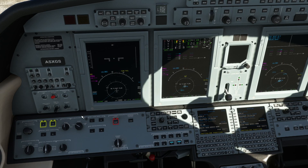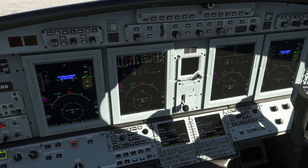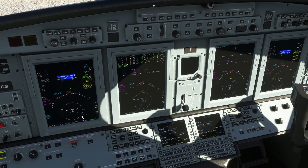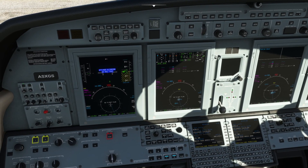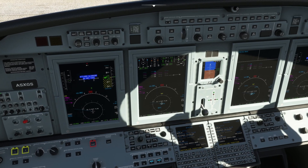Engines are up and running, so avionics can come on. We'll wait for everything to boot up and then program the FMS while we're sat here on the ground. The standby flight display has a separate switch — see, I told you I was rusty with this aeroplane.